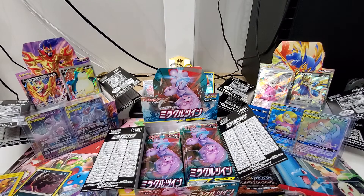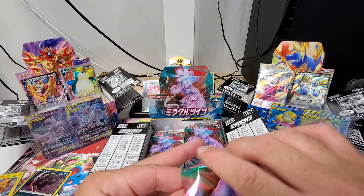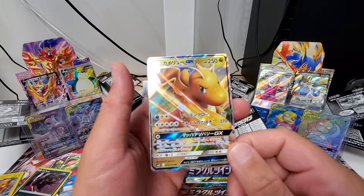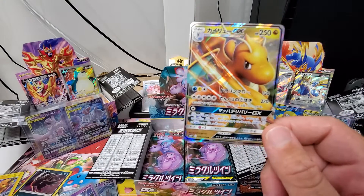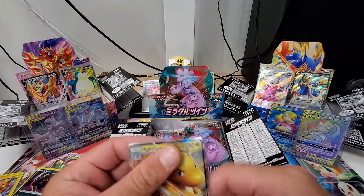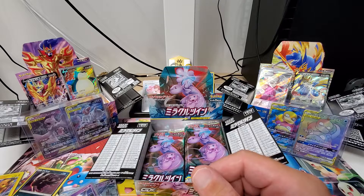It'd be so much better if you had a sound effect — there's a hit for the pack. I'm digging that. Super, super cool. Yeah, I really do need to figure out if that's Dragonair or Dragonite. I can't remember. Dratini's the first one — Dragonair or Dragonite. Yeah, I'm pretty sure it's Dragonite. Boom. Loving it.